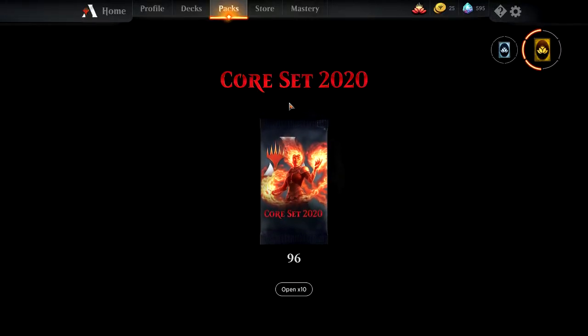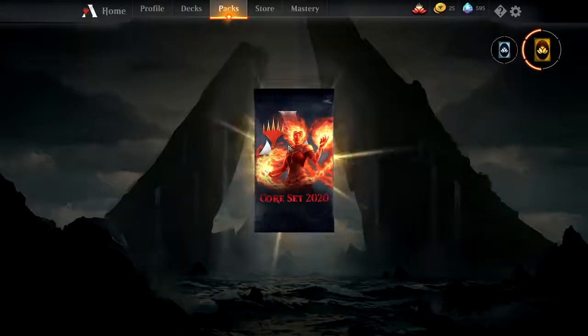Welcome back to another episode of Pack Opening with Dean. We're back and we've started opening 110 packs for Core Set 2020. We've got 96 left. The first episode went very well — we got quite a lot of good cards. Shall we begin and see what we get for the next 96? Here we go then.